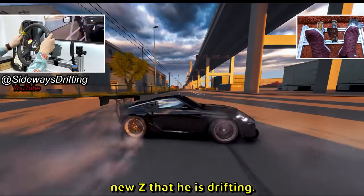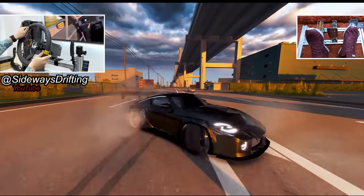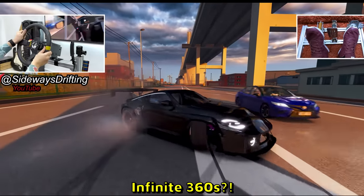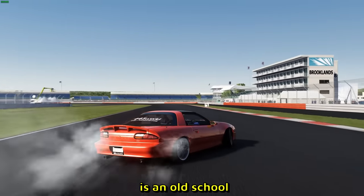I believe this is the new Z that he is drifting. Throws a 360 as well — oh, two 360s, three 360s, four — wait, infinite 360s! Here is something refreshing: JDM cars are overrated. Here I believe is an old school Camaro — it looks so flat and long by the way, I like it.